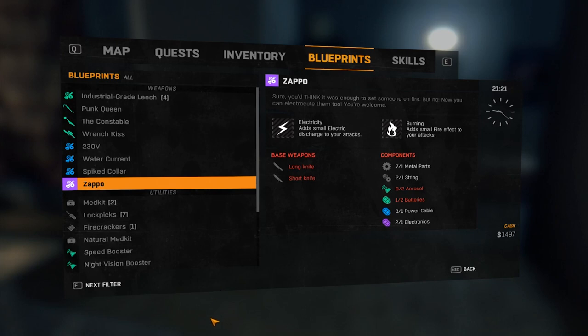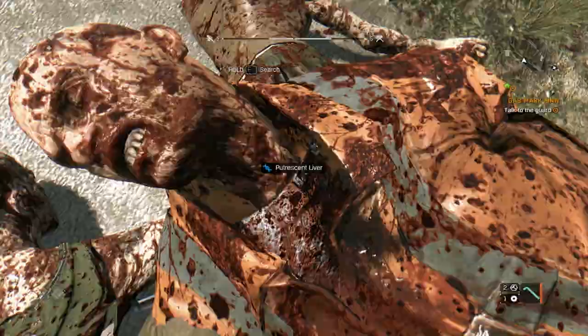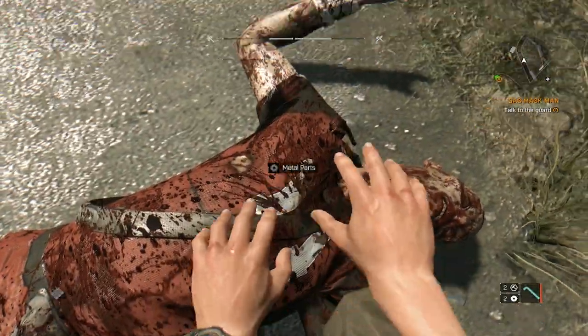To get the necessary components, you'll need to find the base weapons and materials. Materials can be found by looting them throughout the world, from zombie drops, bought at stores, and if you break down existing weapons by pressing Z, which is the dismantle function.